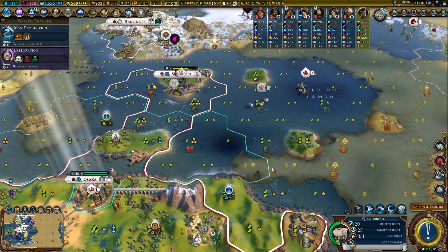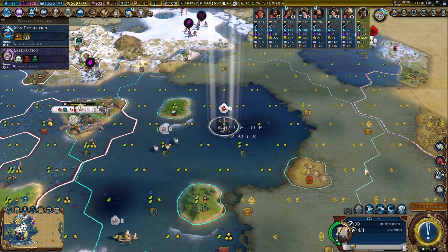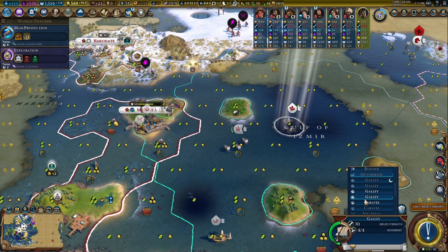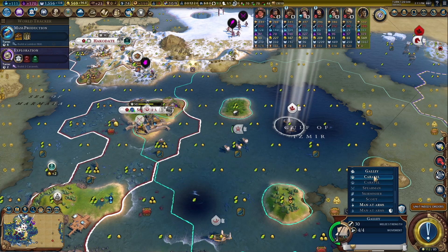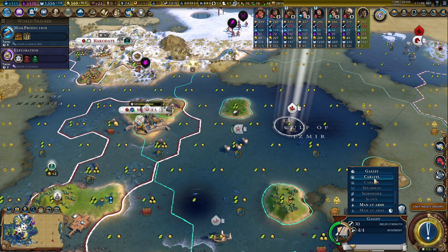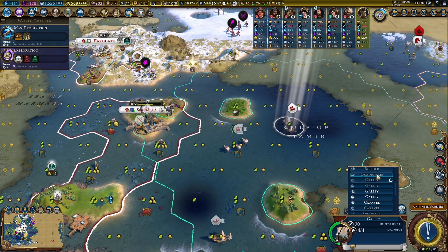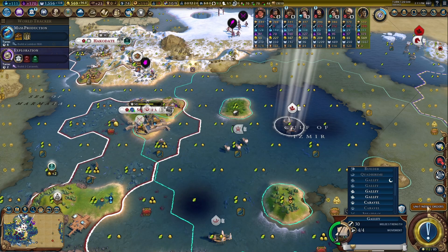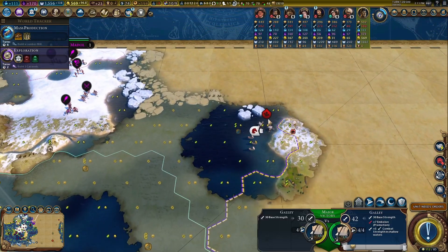We stay in Theocracy. Let's change policies — Veterancy has to stay because we are building harbors, encampments, and their buildings all over the place. Conscription can come out; we can go with Craftsmen — gold situation is in a much better place. Holy site stays because we have Work Ethic. The diplomatic quarter can come out. I want to leave Autocratic Legacy in for at least a few more cycles — plus five to everything is still better.